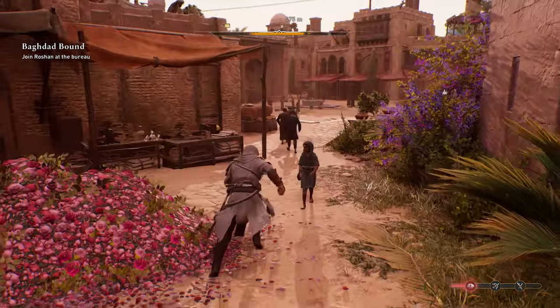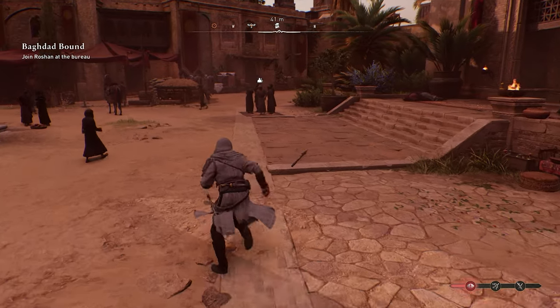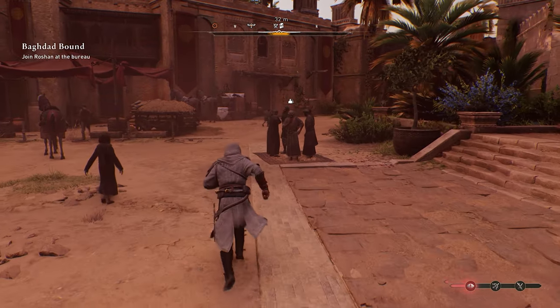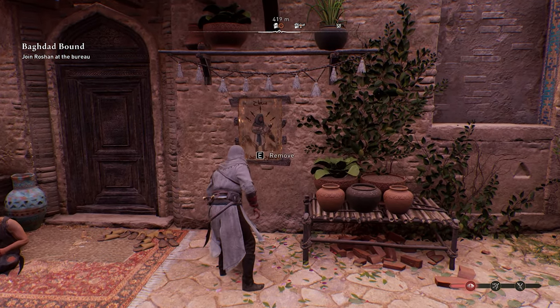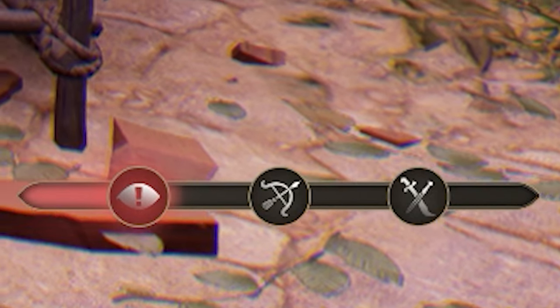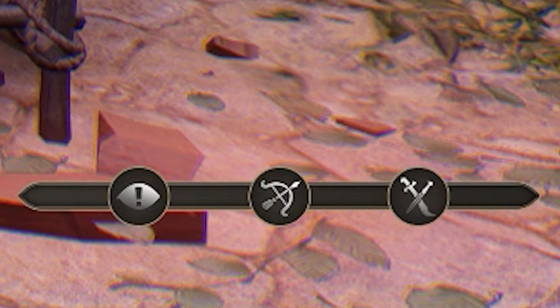I'm just going to start running around here, and eventually a little wanted poster symbol will show up, and we just need to start running towards it. As you can see, 37 meters away from me on that compass is a wanted poster. So we found one — I'm just going to walk all the way up to it and press the interact button. That's going to tear it off. And as you can see in the bottom right corner of my screen, that removed that one bar of notoriety, which is all I had.